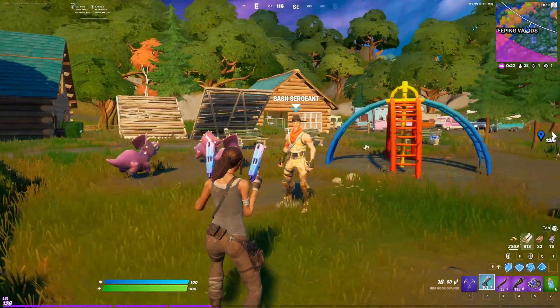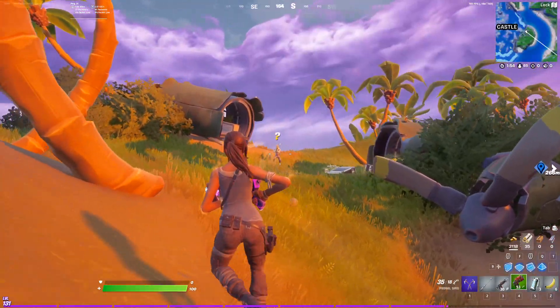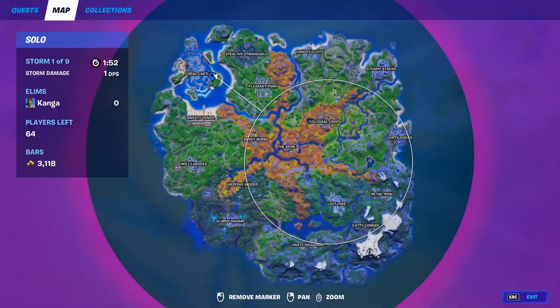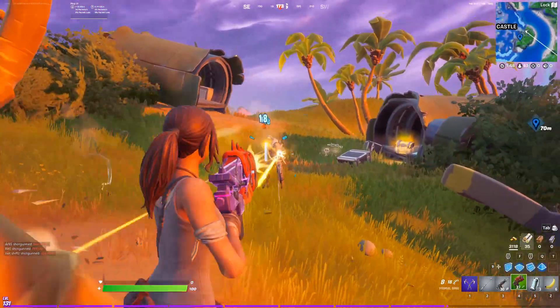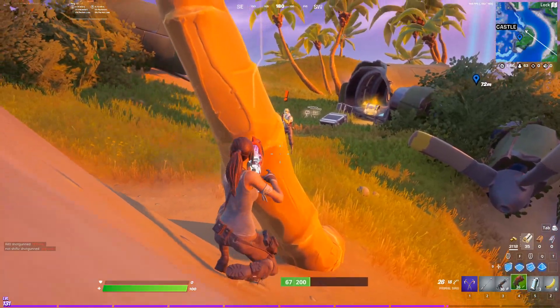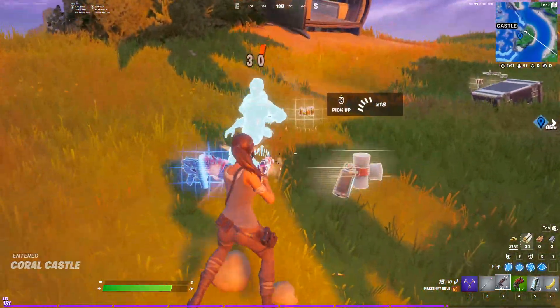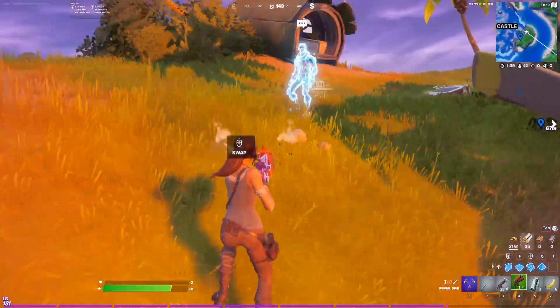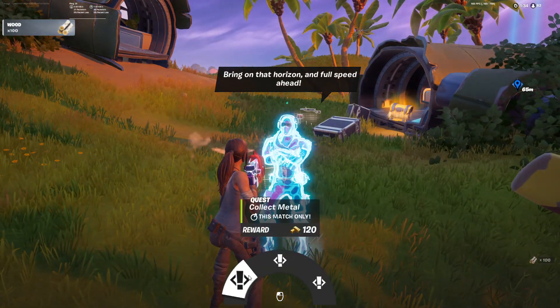Sash Sergeant is the 38th NPC. He can be found here in the middle of Weeping Woods. From him, you can get two separate quests, and that's all. NPC number 39 is the Raptor, and he can be found here on the map at this crash site. However, he's going to be hostile towards you, so before you can do anything useful with him, you're going to have to kill him. Once you do so, he'll drop a few items, and then you can interact with him and get three different quests.